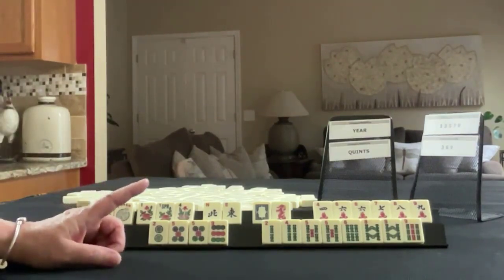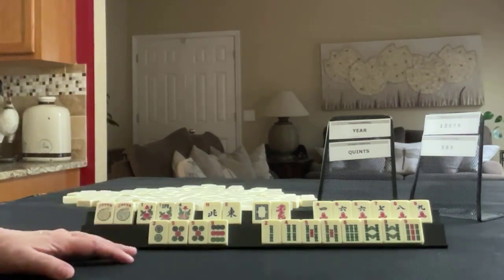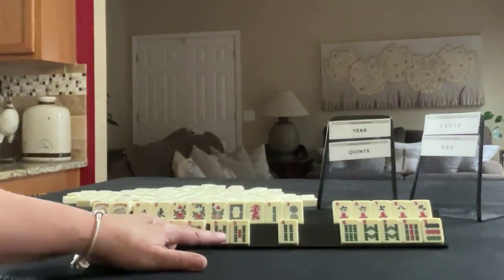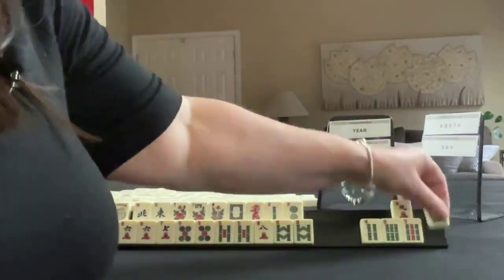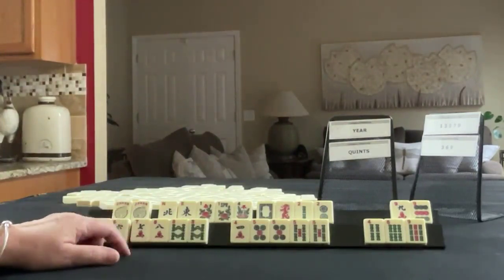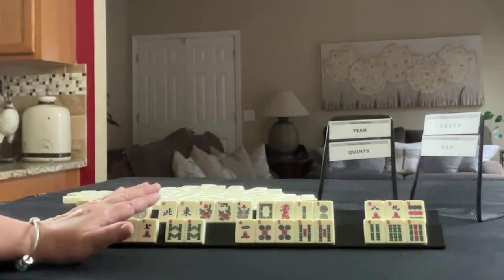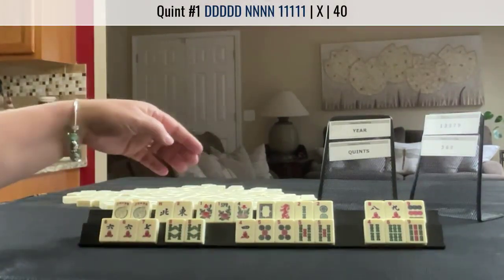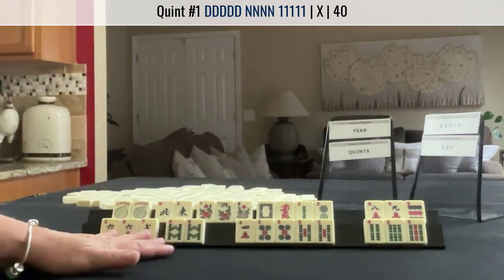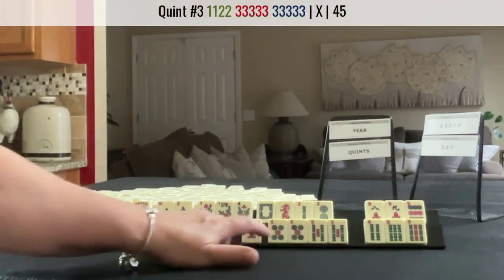If these were my tiles, I think I would force a year hand and a quint — and it's going to be rough, but I think that's the best use of these tiles. We have jokers to help with the quint. We could either do a wind with maybe sixes or eights and the dragons, like maybe the red dragon for a quint, or we could do six, seven, eight, eight if we can get eight dots, or three, four, five, five — which is a bit stronger.